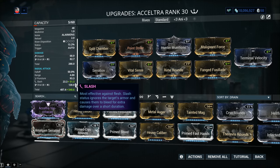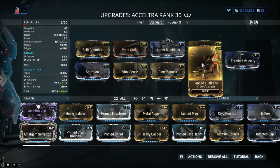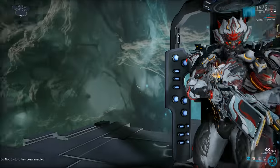Right now you have proc priority: Viral, followed by Puncture, and then Slash. Even with Fanged Fusillade, that would be a major waste. You no longer have the 4x IPS rule in Warframe, so bear that one in mind. No Fanged Fusillade — only in very rare cases does it actually provide a real benefit.